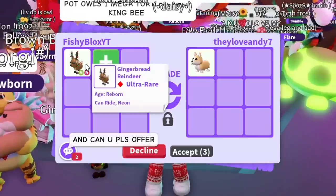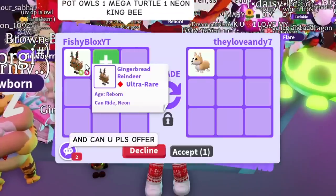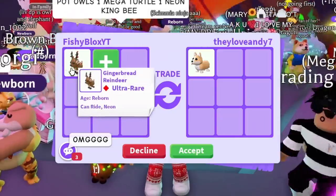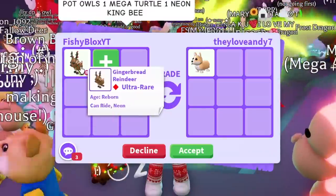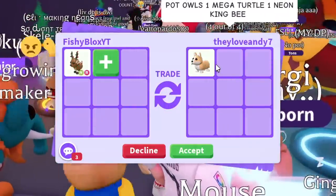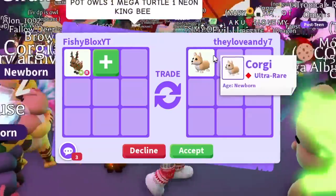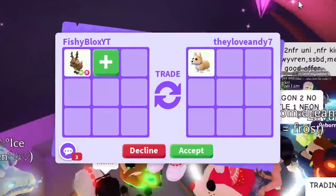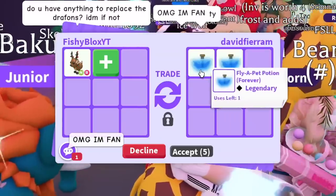This isn't the rarest pet — it was only available for one day so maybe it's not super easy to get anymore, but it was easy to make with double aging. They put in the corgi — it's a cool pet and looks amazing, but it's not something I want right now given the other offers I've received, so I'm passing.